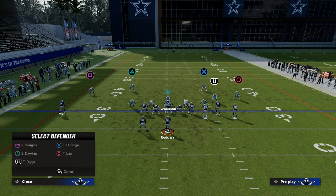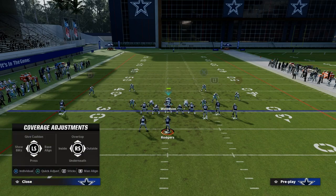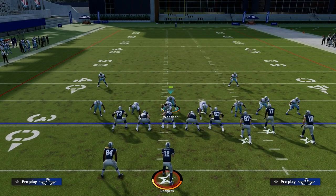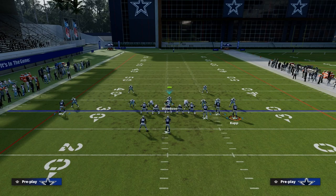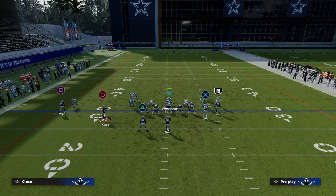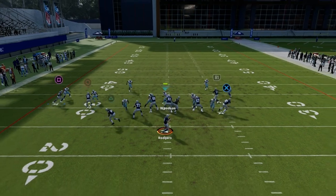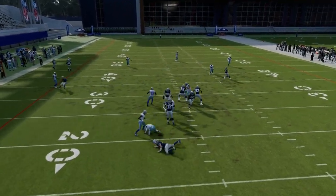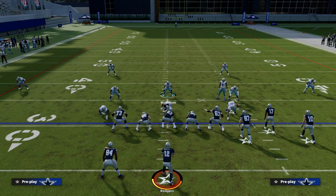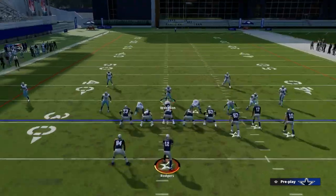From a man coverage standpoint, I can adjust and this coverage will look like man coverage but be a five-man pressure. Even if they motion across, I've got somebody that's going to travel, and you can adjust however you want — maybe a five-man pressure coming in at the quarterback. They don't have the ability to recognize that you've changed the coverage behind it. That is the back and forth of Madden. You've got to be able to adjust your defense.